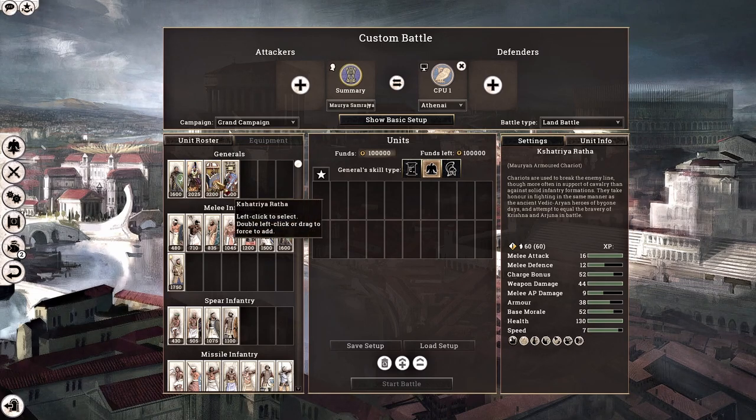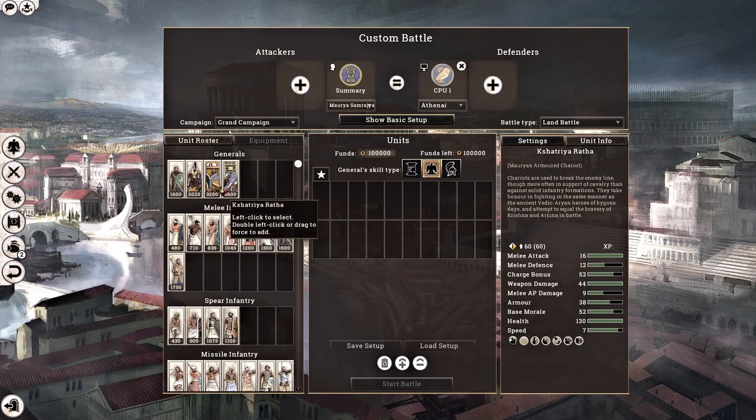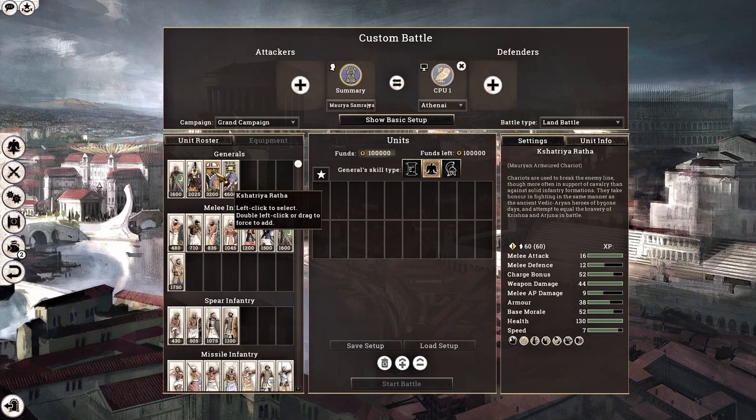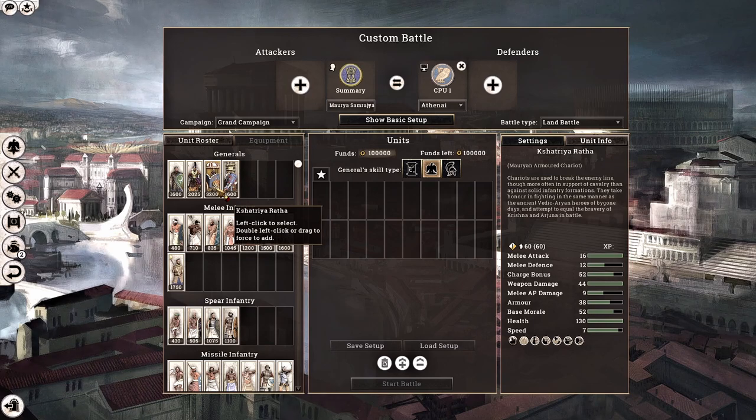When you look at the Mauryan Armoured Chariots, they also have a speed of 7, so it's pretty much a toss-up between these two options if you are looking for mobility with your general. However, I never recommend chariots for your general as chariots are extremely fragile. In my opinion, chariots are actually a lot more powerful than elephants when it comes to getting kills because they have a trample effect — mighty knockback — and you can get a lot of kills in a really short amount of time.